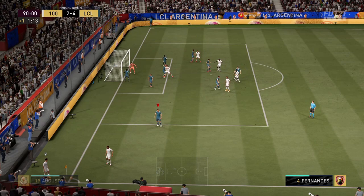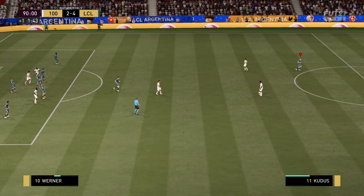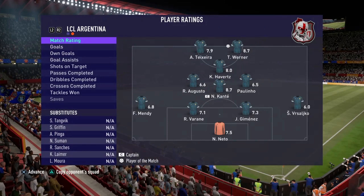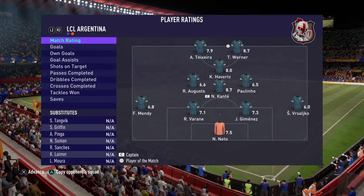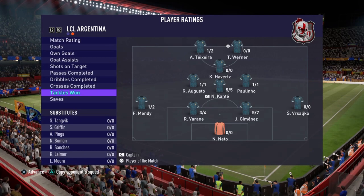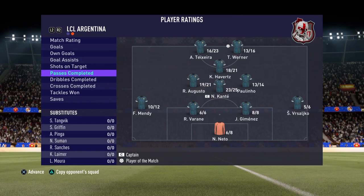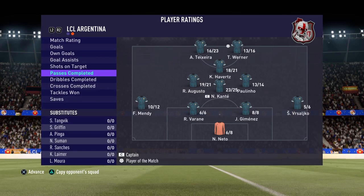What a way to end the review for Jimenez — a standing tackle in the 90th minute. We get another victory in Division One. Jose Maria Jimenez earns a 7.3 rating — fantastic performance. Tackles won: five out of seven — game high. Crosses completed: zero out of zero. Dribbles completed: five out of six. Passes completed: eight out of eight. Another impressive stat line from Jimenez.